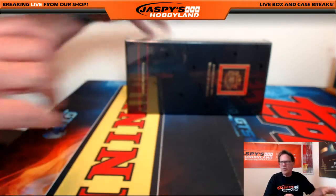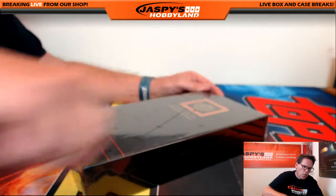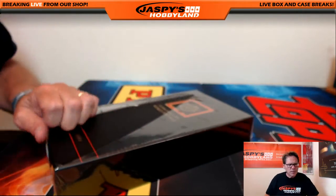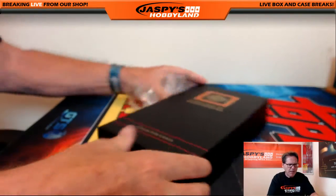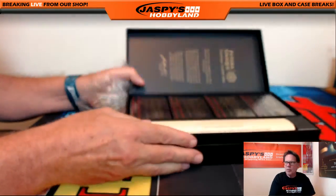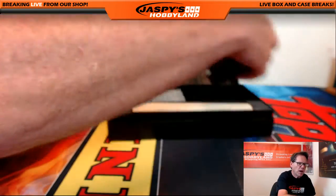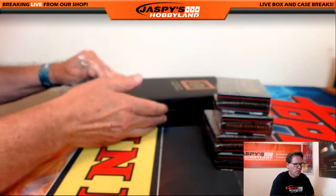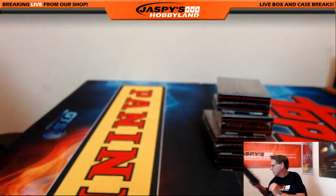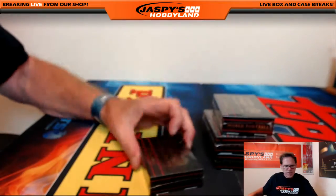First up, this is the Futera Unique World Football Soccer break, random letter number five. Check out jaspyshobbyland.com - number six is in the store now. There are four mini boxes total. Good luck everybody!